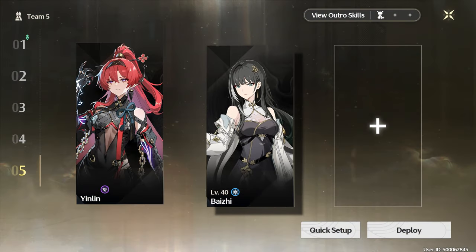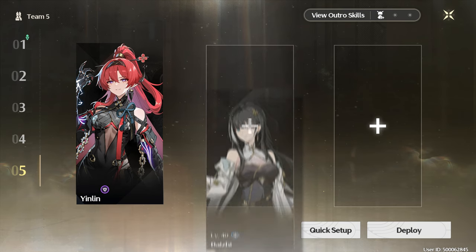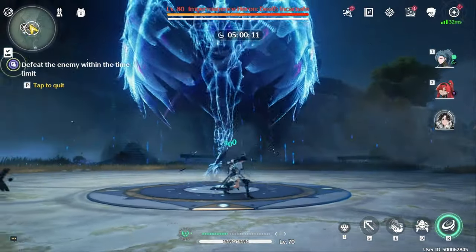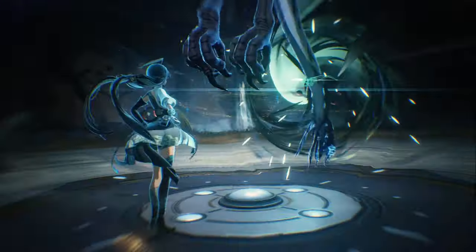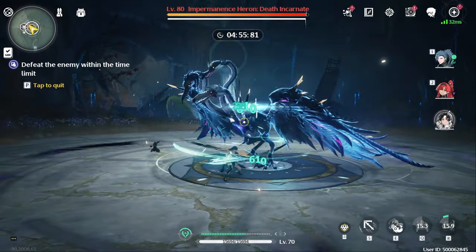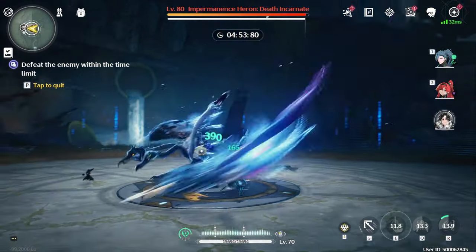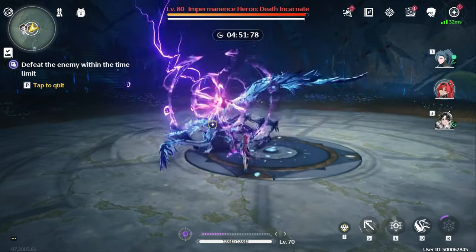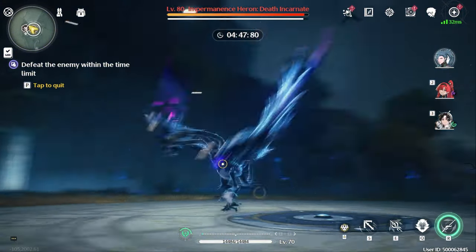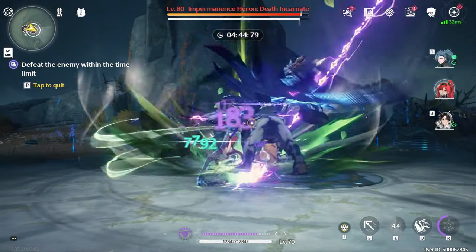If you don't have Varina, Bai Zhu provides a nearly identical gameplay experience, albeit with worse healing and damage buffs. Janshin can also work in the final slot as a bruiser-slash-healer hybrid — she provides excellent grouping with her Liberation, as well as a shield and some healing from her Forte Circuit. She's a lot of fun alongside Yin Lin and another main DPS, though a bit more complicated than just slotting Varina onto your team.